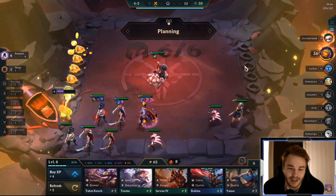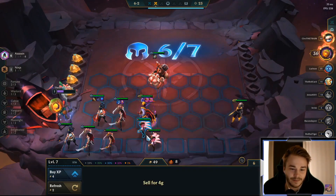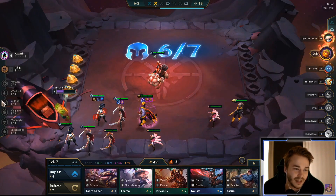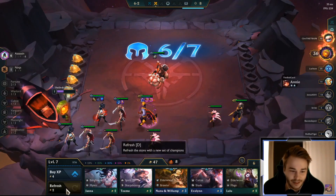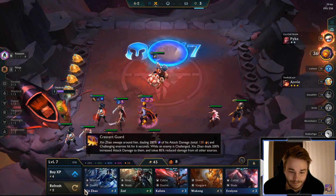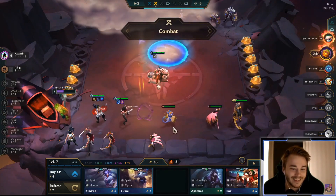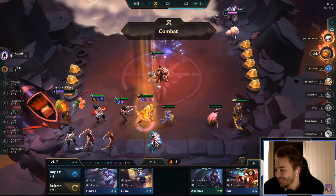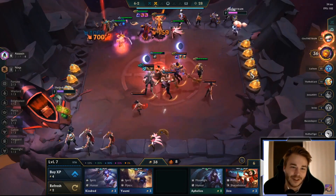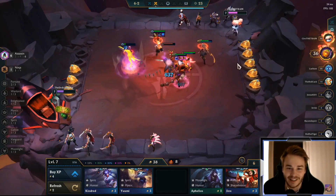We lost a lot in the beginning, but then it just went way better. So let's actually level up here. What we need to get in is probably a Vanguard — gotta refresh until I find one. Oh my god, Pike, chill out!